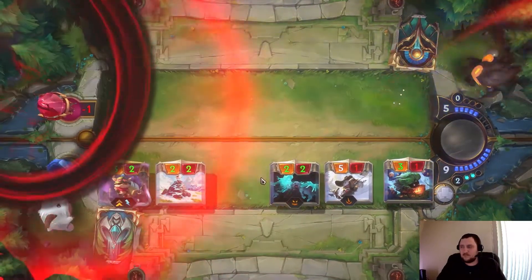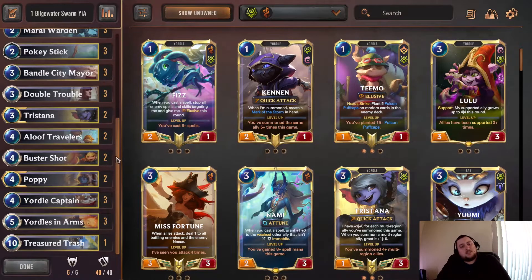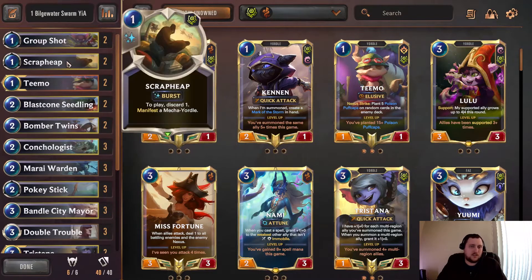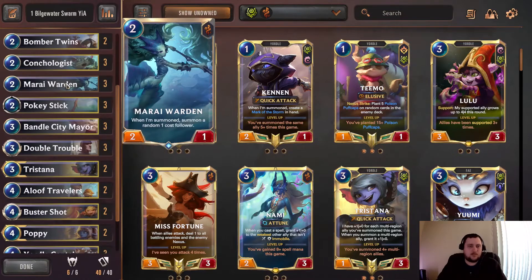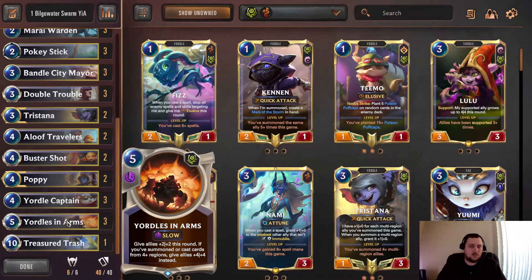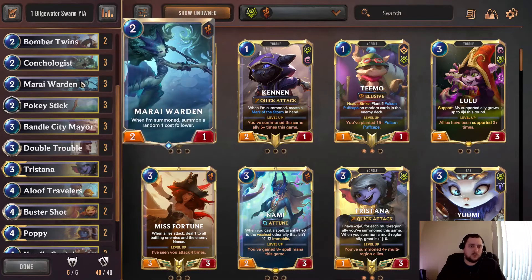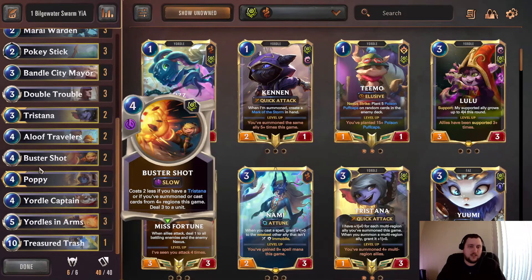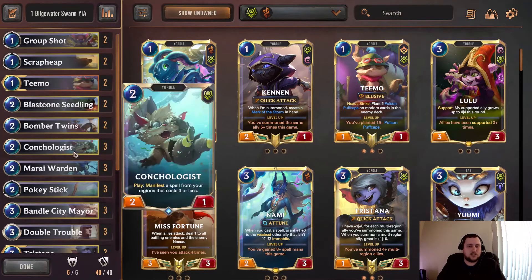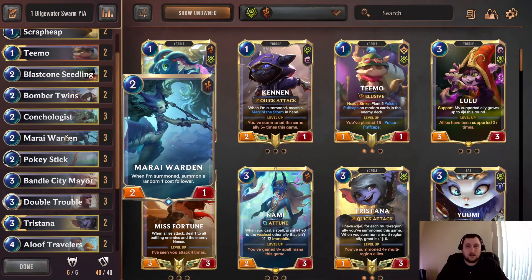That's the Bilgewater Swarm Yorals and Arms deck. I think it's pretty good overall — it's kind of nice to play a little differently with the whole Yorals and Arms archetype. Double Trouble and Morai Warden definitely help you get your Buster Shot and Yorals and Arms online. Tristana does take a little bit longer because you're not guaranteed to get a multi-region unit, but you do get Yorals and Arms online really quickly. It's definitely a fun deck — pretty strong overall, a lot of good aggression. Definitely give the deck a shot and let me know how it goes. That's going to do it for this video, we'll see you next time.